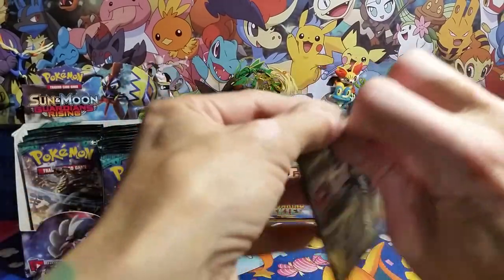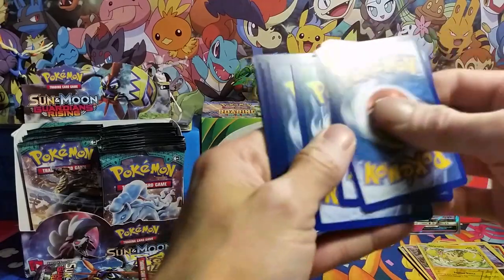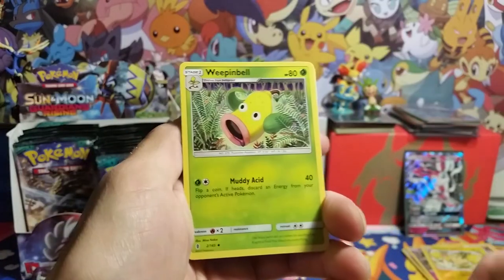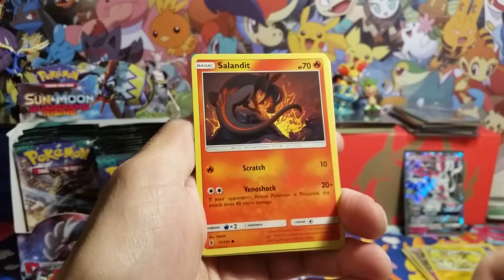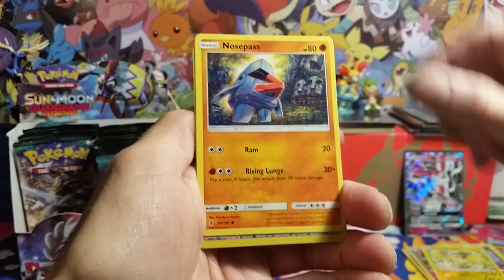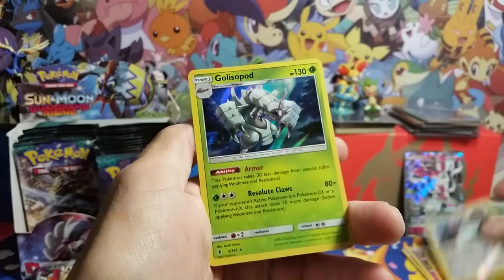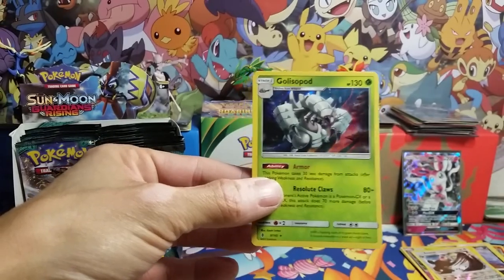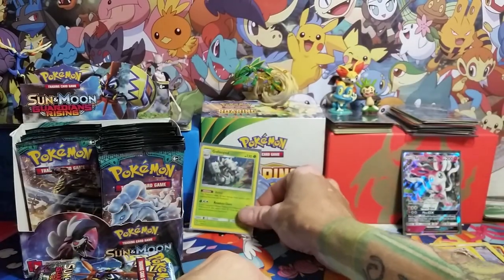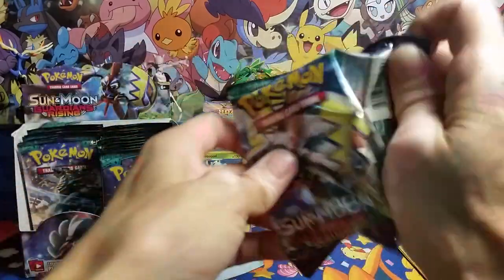Well, it really dried up after that second pack in. Got fighting energy, Oricorio, Weepinbell, Bellossom, Stufful, Slowpoke, Wishiwashi, Nosepass. Nice — I like Bewear. Reverse Bewear there, and a Golisopod holo rare. I'm gonna save up these holos too because I like holos. Alright, we've got four more packs for the slow roll and then we'll be getting into it.